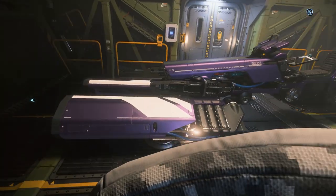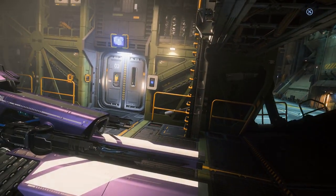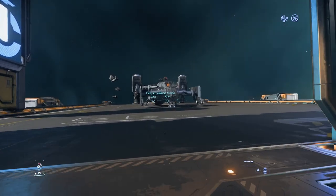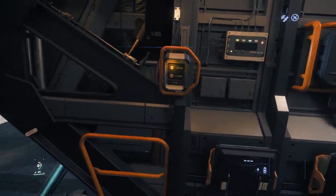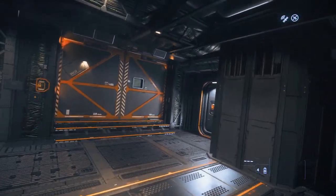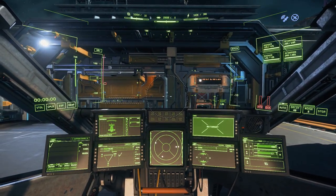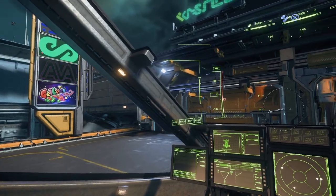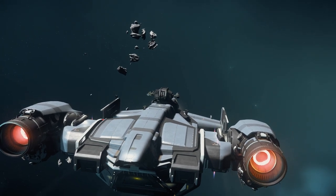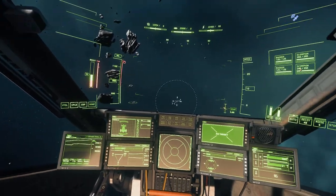I was to be joined by Artax for some team salvaging, but I had a little time to kill before he arrived and so I figured I'd fly the Cutlass out to where I'd left my Vulture out there in the cloud. Just like yesterday I'd have no marker for the Vulture, but the huge rock I have named South America on account of its shape would guide me in.